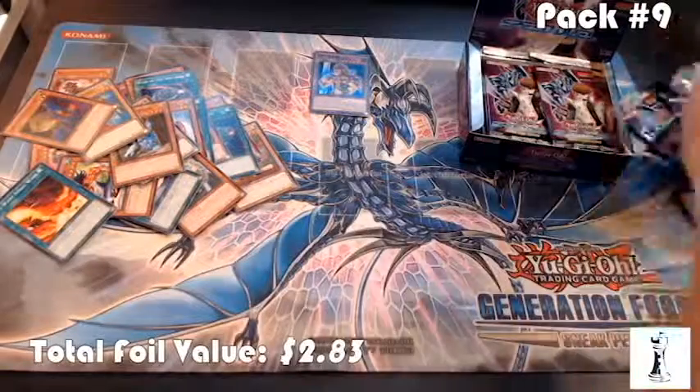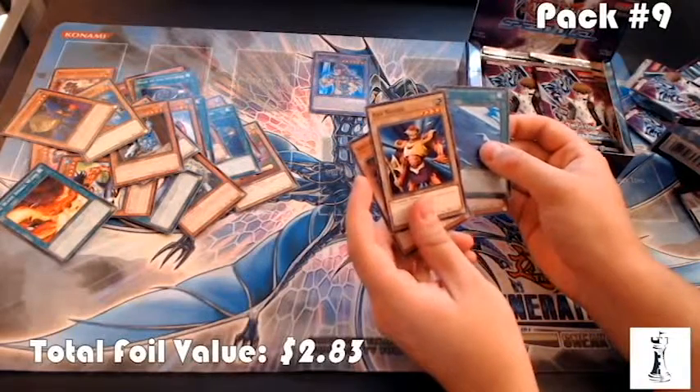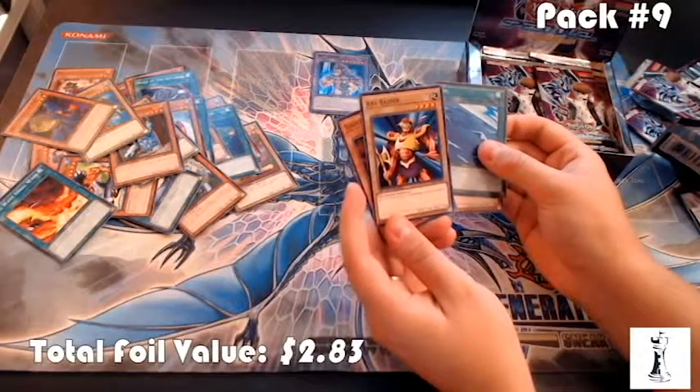Looking for Zombina, looking for Sonic Bird. There's Umi, Axe Raider. I actually need these because I run Battle Ox in a couple decks right now. Axe Raider is essentially Battle Ox, but instead of 1,000 defense it has 1,150 defense, so it's automatically better.